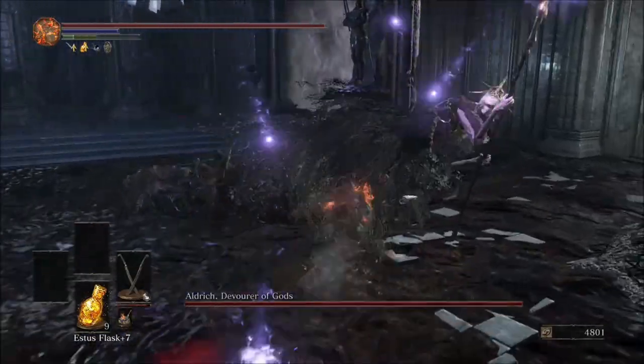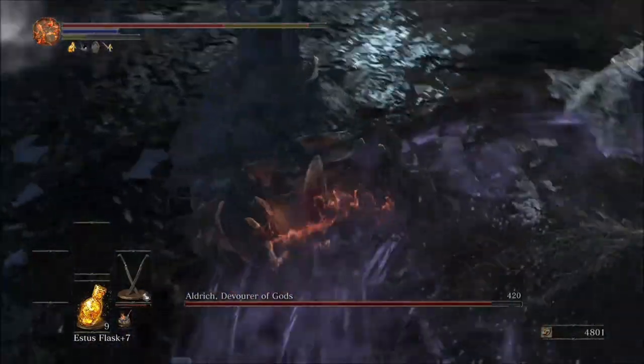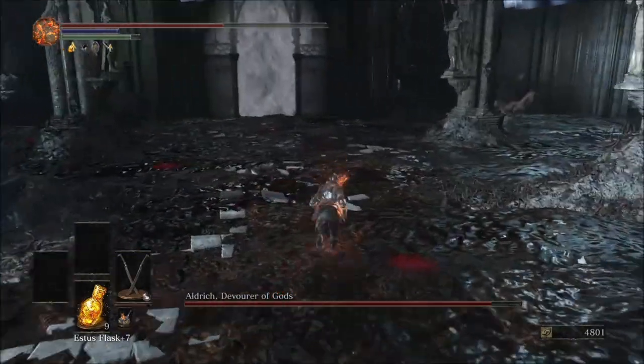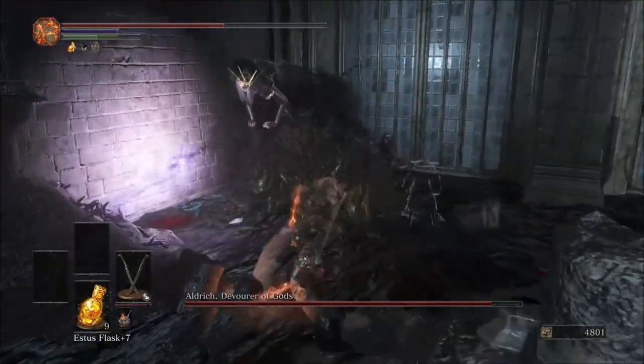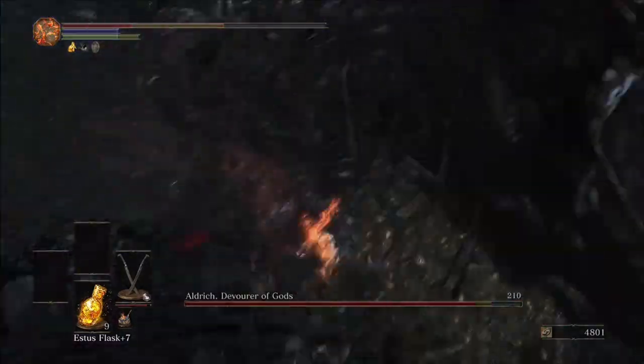When he sends out his first attack, just keep rolling until you get to him. When he slams his staff, try to hug the end of his tail so you don't get damaged by it. He will always go to the direct opposite corner. Stay as close as possible because his melee attacks are by far the easiest to dodge and they don't do too much damage.